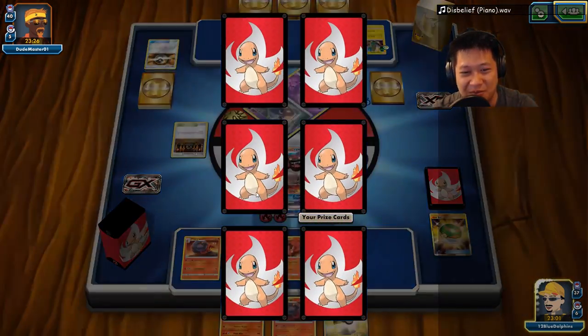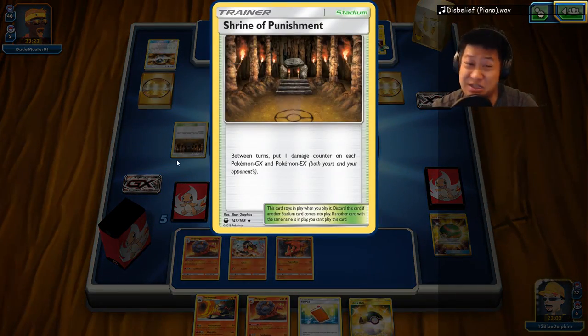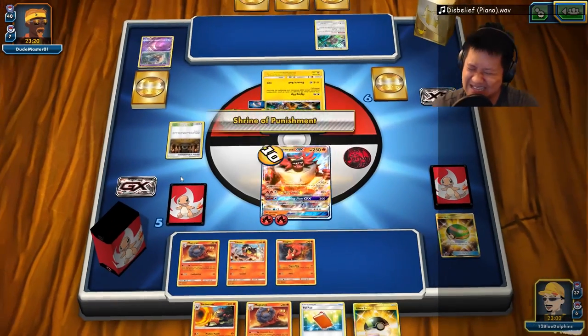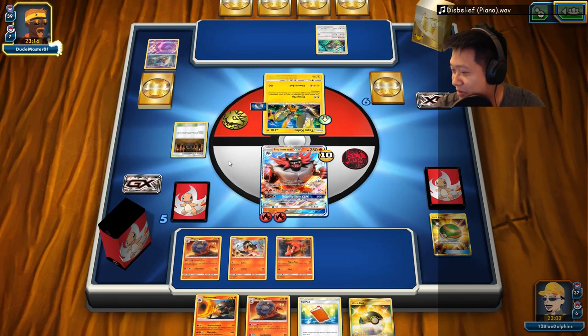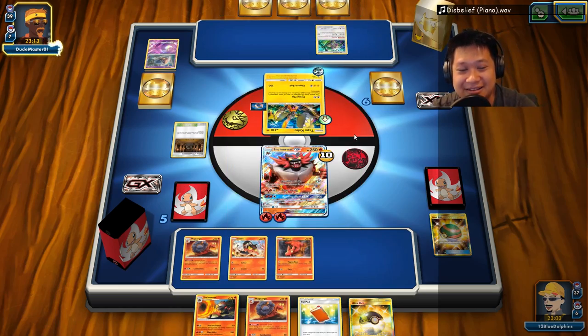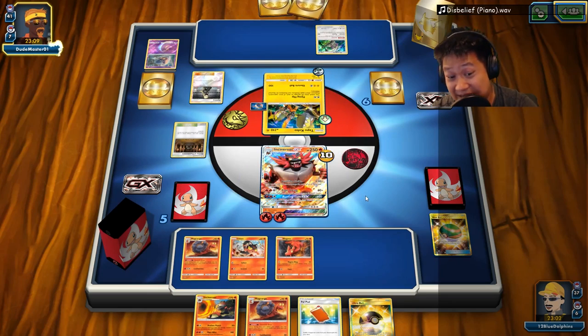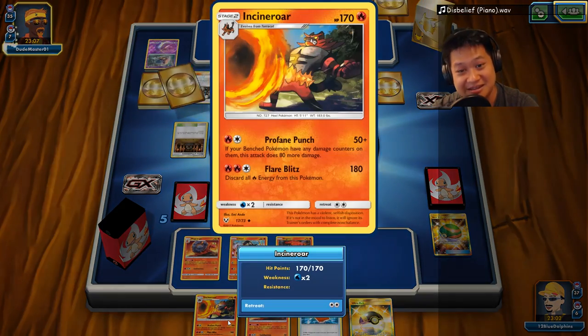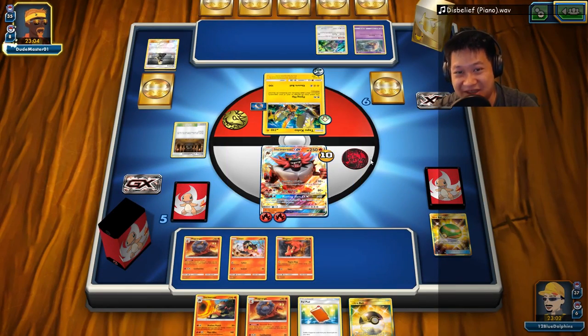Now I'm going to start burning because of this — I do not have anything to remove this. That's a waste of deck space. Well, you're going to pay for it now. DCE — 50 damage and the whole bench line is going to get packed. That's good for Incineroar. For two energies, I'll take everything out. I also have max potions too, so we'll see. We have to win the game quickly.